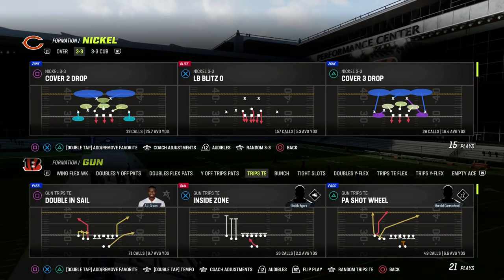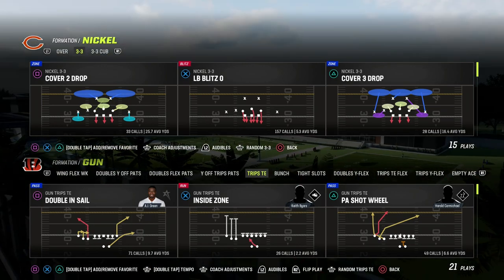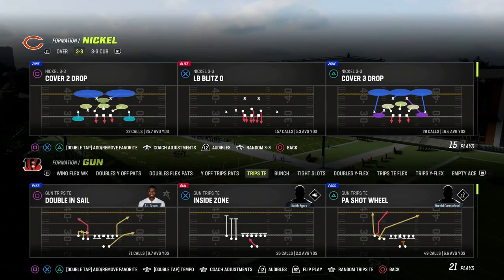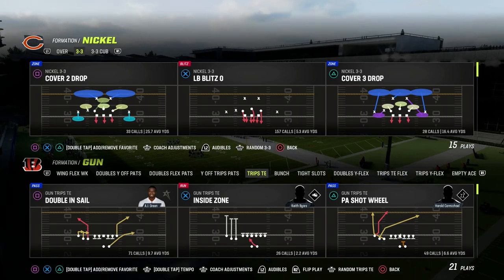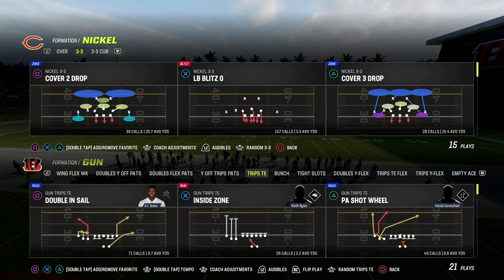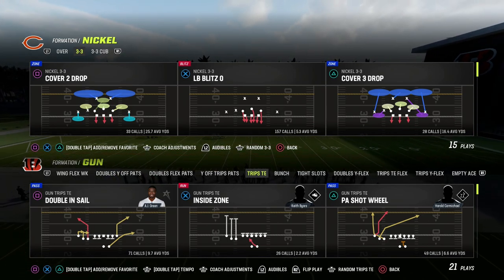In this video I'm going to show you the most effective passing concept for attacking zone coverage in the game, and it also has one of the best press man beaters in the game. That is the verticals concept out of the trips tight end formation.